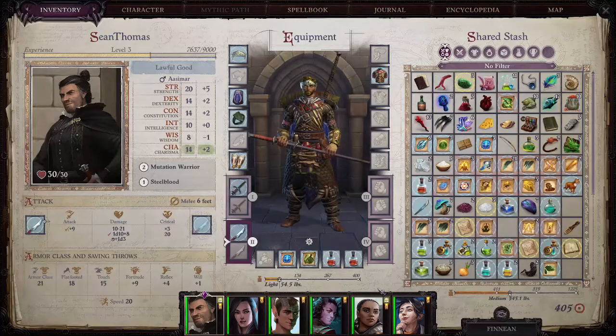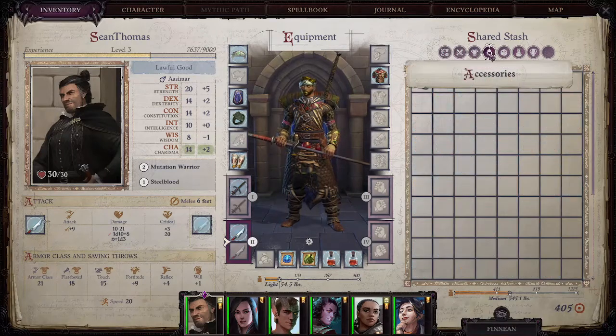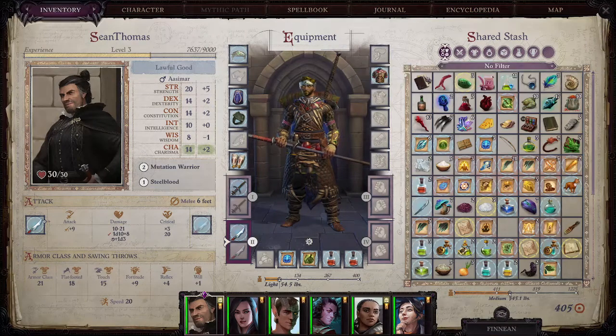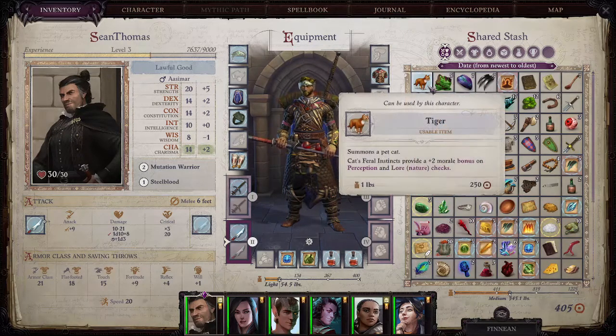Tiger is now adopted by our party and Tiger can be equipped by our party. You'll probably have to sort by newest. So you can sort your items by when you receive them, newest to oldest, and you can see Tiger is listed here. It'll give you little details on it. So Tiger is going to be giving us cat's feral instincts, which provides a plus two morale bonus on perception and lore.